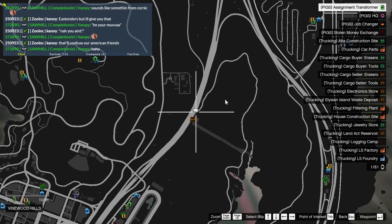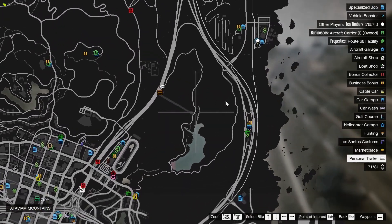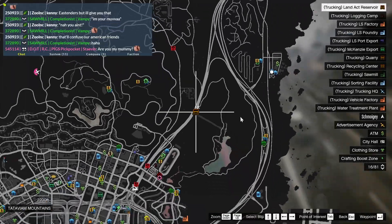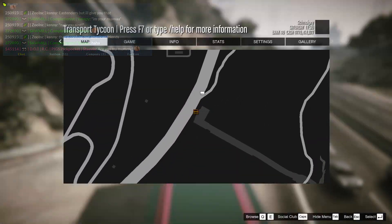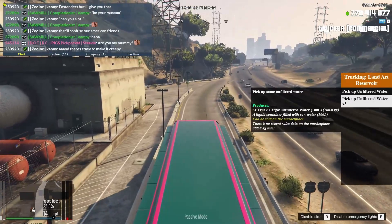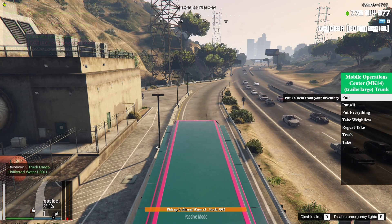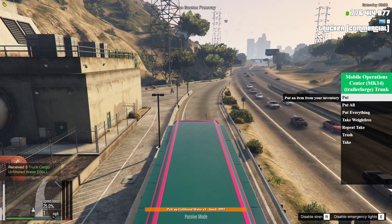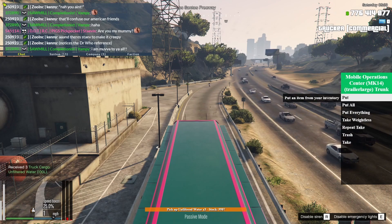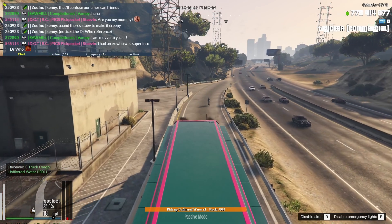Now you're going to be picking up unfiltered water, and this is another location that's been moved. It used to be on this side right here but they have moved it so that you don't have to go into the reservoir to get to it. It's just next to the highway at the bottom of this hill. Basically just drive in here and pick up your unfiltered water. Then take it down to the big house at LSIA and we will move on to treating the water at the water treatment facility to get treated water.